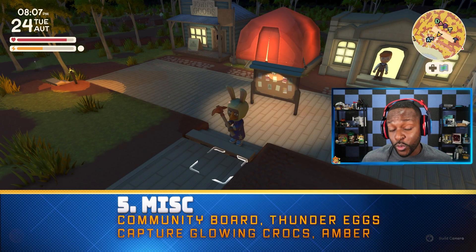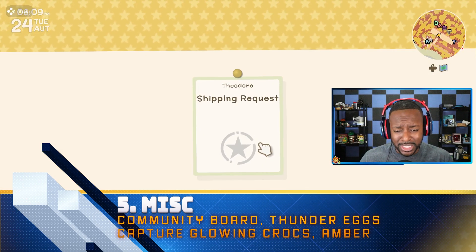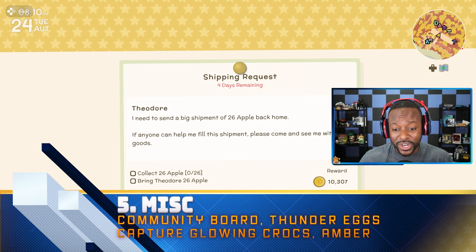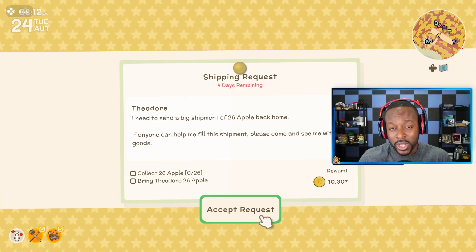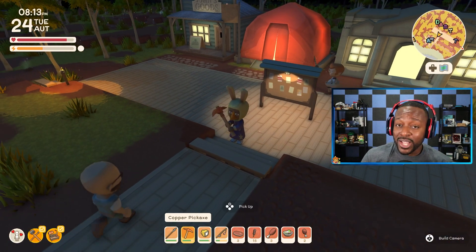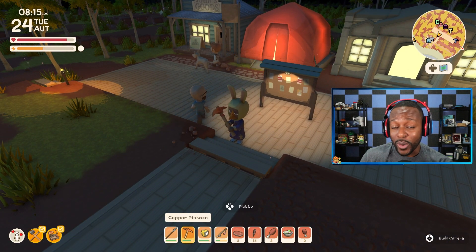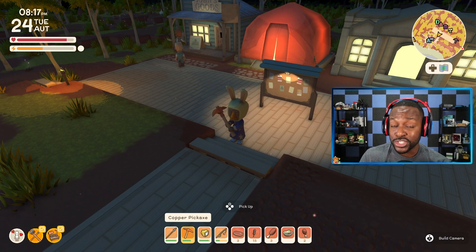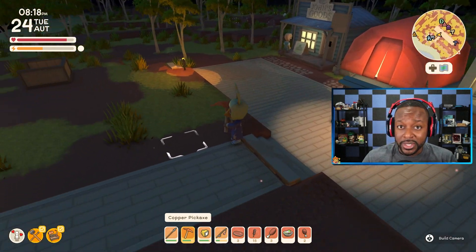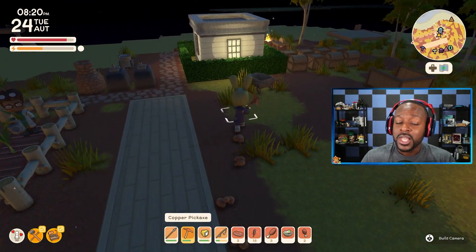Here are a couple of other random tips that can get you some dinks. Make sure you're checking your community board because sometimes there are really easy tasks on there that can get you a decent amount of dinks, such as giving 26 apples to Theodore. If it's raining on your island and you hear a loud thunder, make sure you look around for what I believe is called a thunder egg or a lightning egg — crack it open because out pops a bunch of opal, which you can sell to John for a decent amount of money.